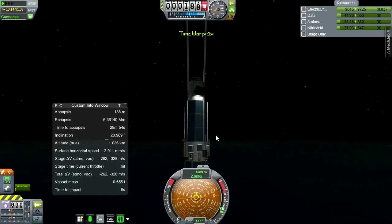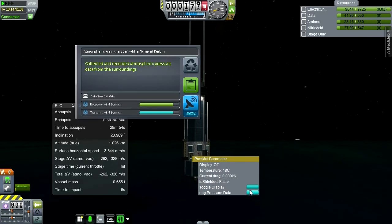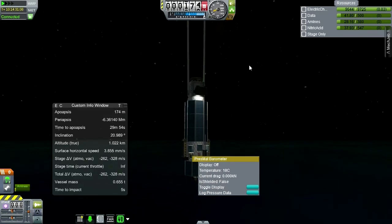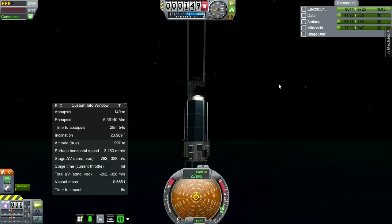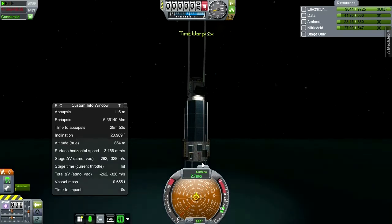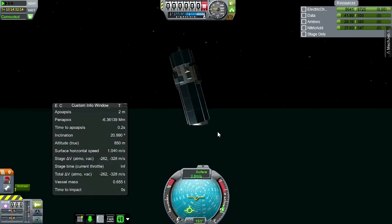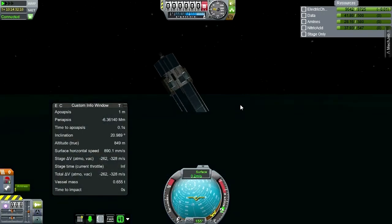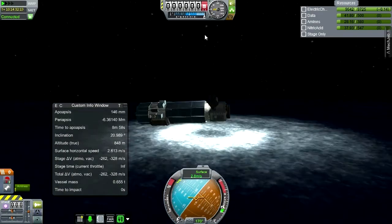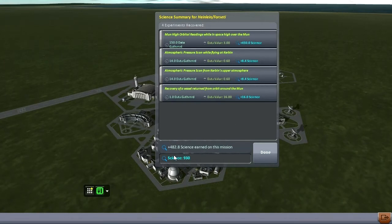We can do a barometric reading here. We haven't used this one yet - let's keep that. Continue. Tumbling, tumbling, tumbling - settle down. And there you have it: 482 science from that.